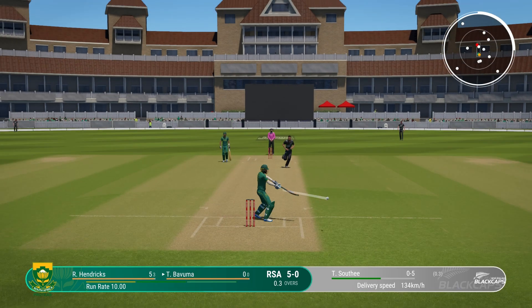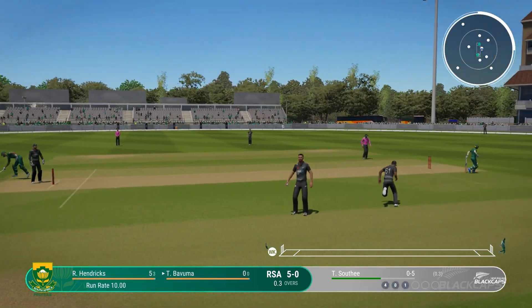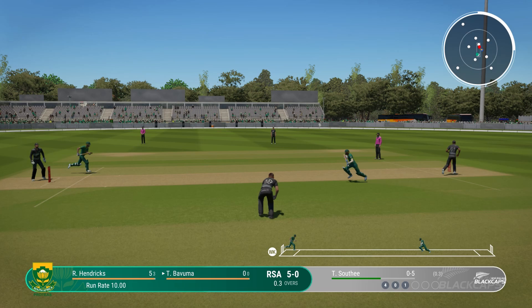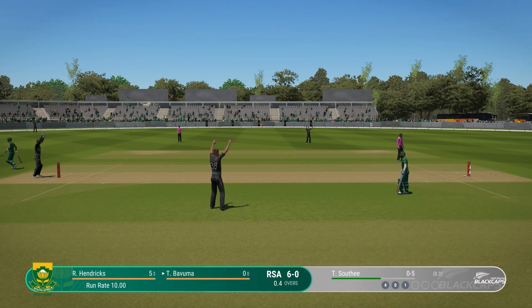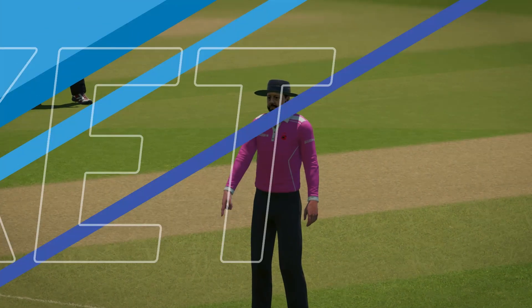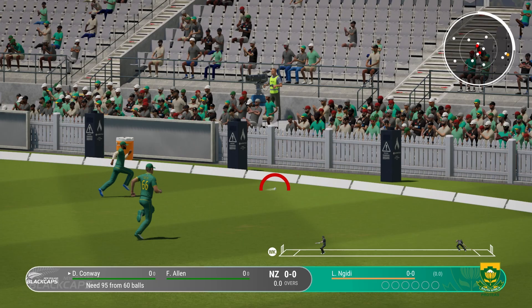Fielding is Cricket 24's biggest issue. They have improved it with this patch as well, but I still saw a bowler racing from behind the stumps instead of standing there collecting the ball and getting an easy run out. But I also saw a great save at the boundary — the fielder did a near-perfect job and it looks super realistic. So it's up and down here.